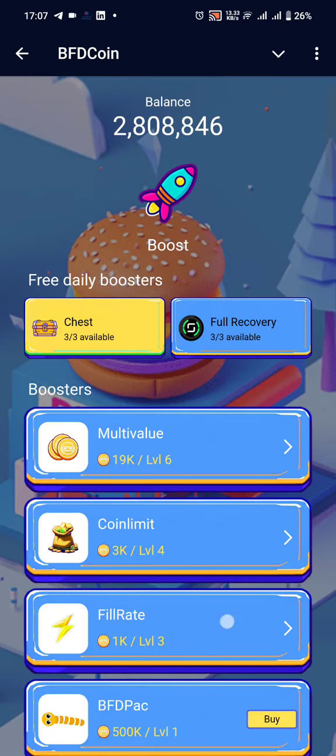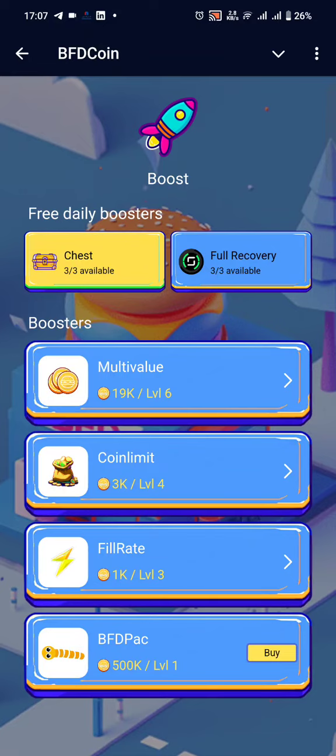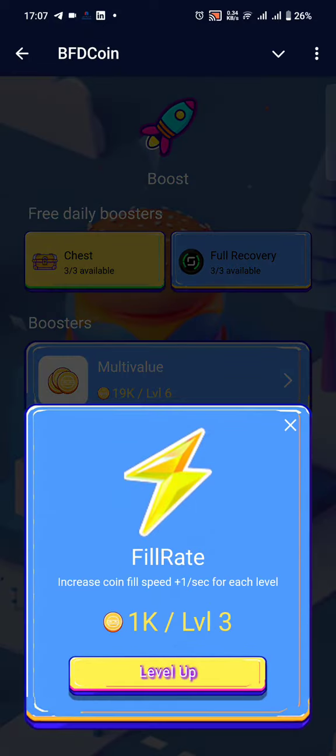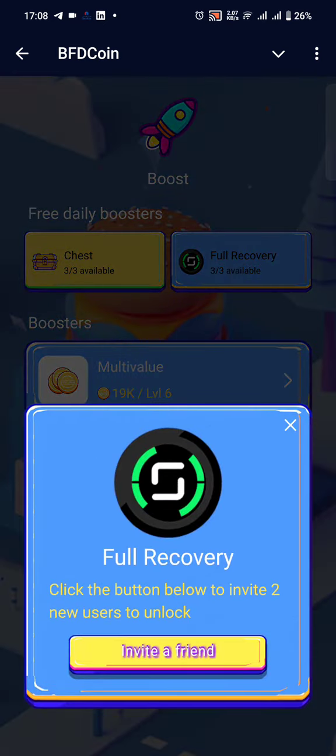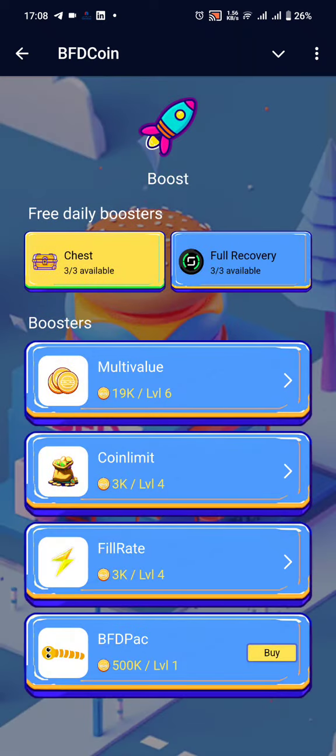You can continue upgrading until you get the highest possible level. Then there's the fill rate, which is basically at what speed the coins refill once you have exhausted them. You can go up there and click refill so that the refill speed becomes faster.